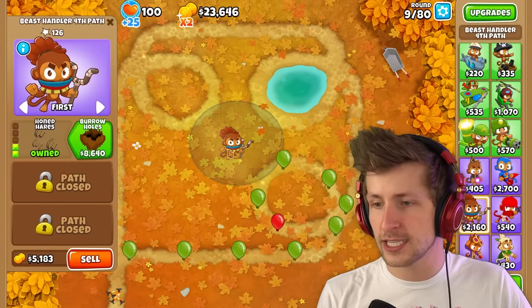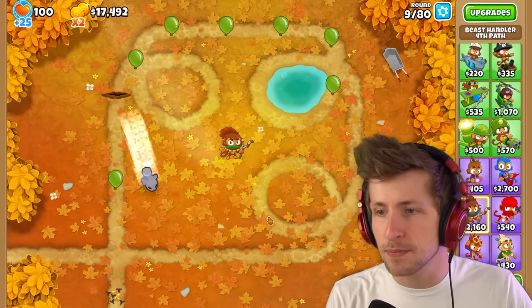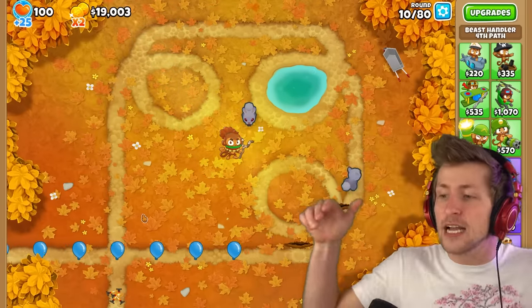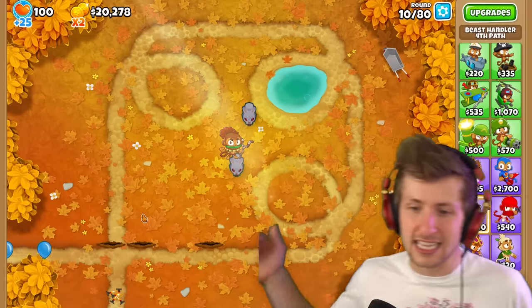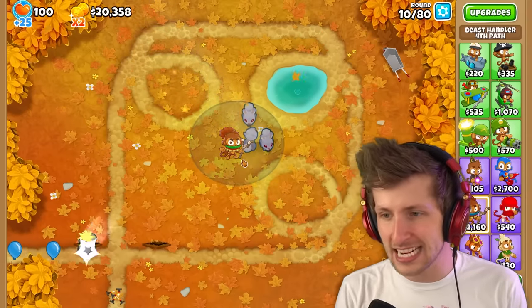Let's sell this guy - can he be solo? Alright, Burrow Holes. Rabbits create Burrow Holes every pounce that can trap balloons. That's pretty cool! So they attack, burrow, and then they make these little holes, and then the balloons get trapped into them as they're trying to go along. Nice - I like that.